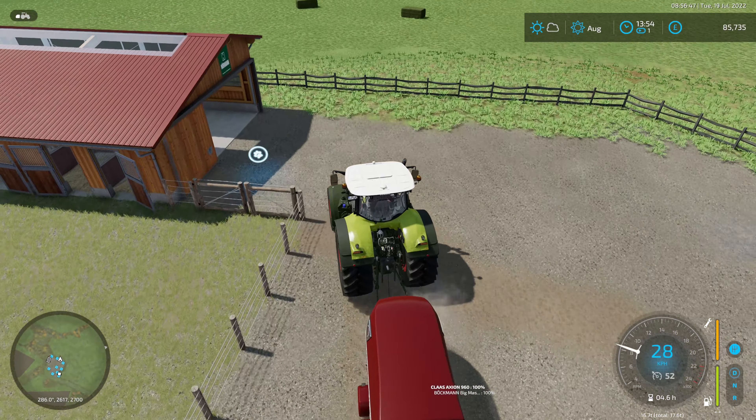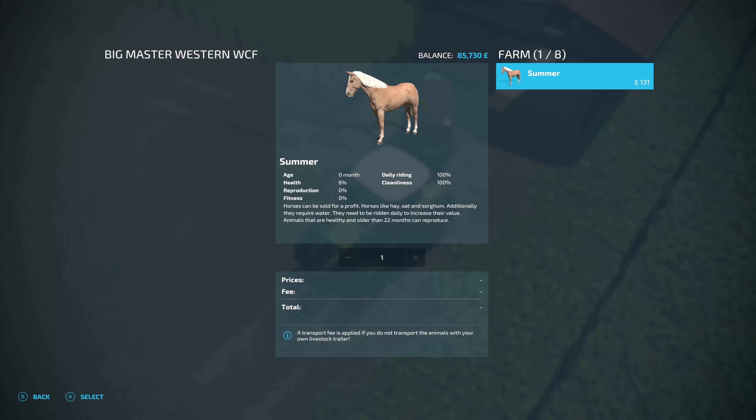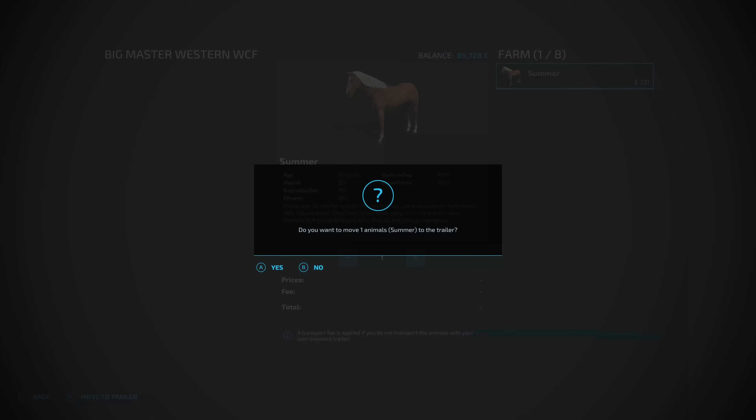Let's do the horse box - let's make this as realistic as possible. Although I'm not sure you would actually drive backwards with the ramp down. Summer - select and move to trailer. Can you actually move Summer out? I don't see Summer in there. Can you go for a ride with Summer? I'm not sure that you can. I do indeed want to sell you.